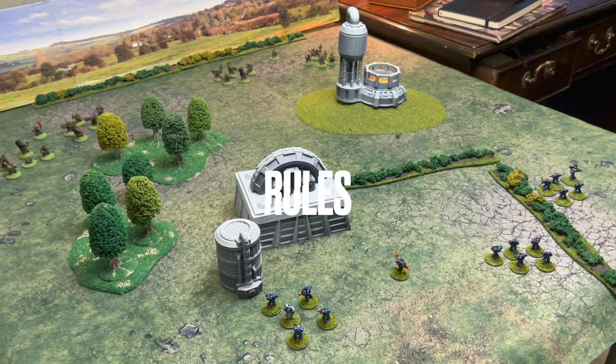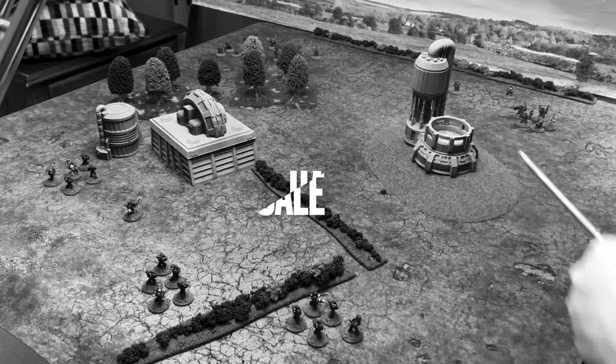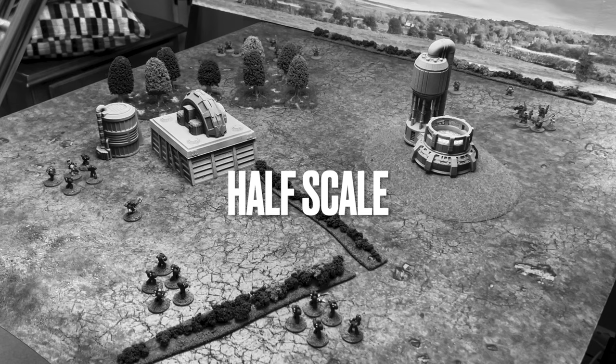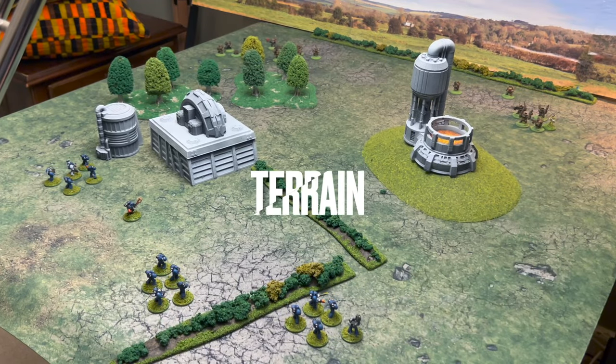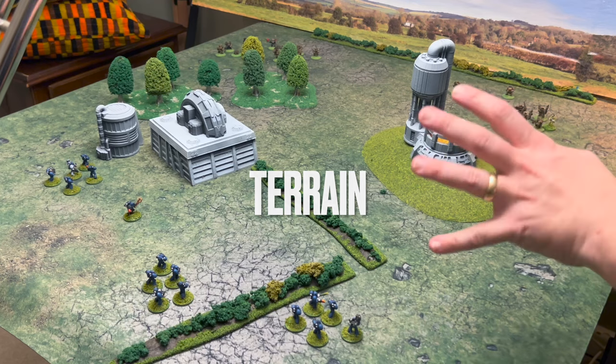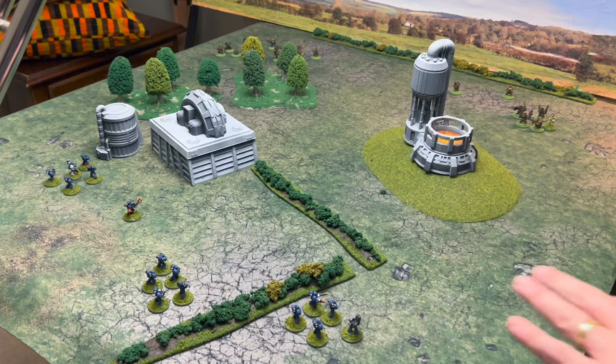The first rule set I'm going to look at is Renegade Scout by Nordic Weasel Games, which is a modern rewrite of Rogue Trader. Because I'm using 15mm, I only have a three-foot by three-foot table, so I'm going to be using half measurements. As the game plays out, we'll draw in closer to the action, but for now I think it benefits you to have a bit more of an overall scene.